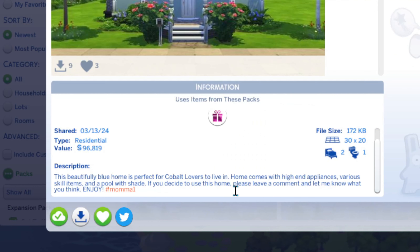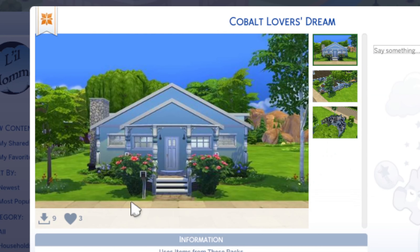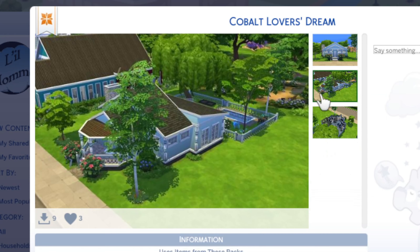This beautifully blue home is perfect for cobalt lovers to live in. The home comes with high-end appliances, various skill items, and a pool with shade. If you download it off the gallery, you can find it under 'Cobalt Lover's Dream' or use hashtag mama one. Here's a real quick overview — the front, chimney on the side, the side view with the beautiful backyard.